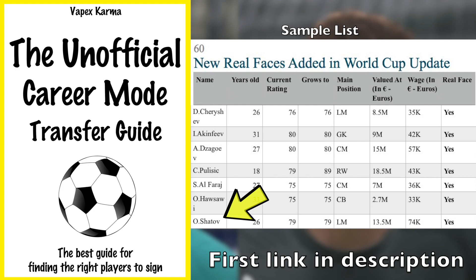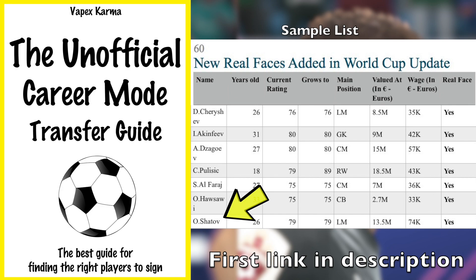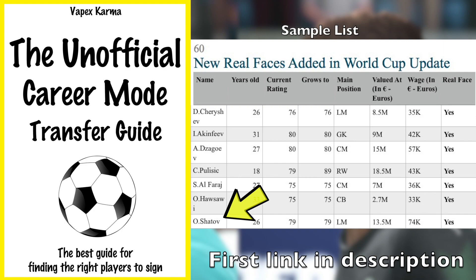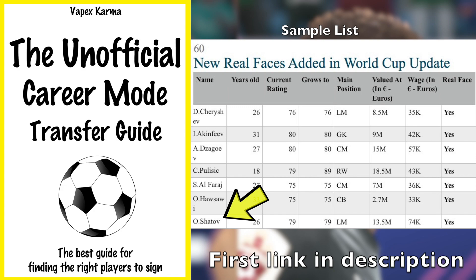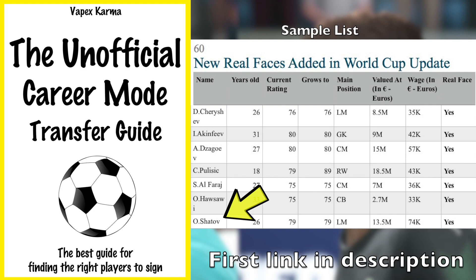If you want to see the other 45 you can watch yesterday's video. I've added Shatov onto my list of all new faces — you can get that in the career mode transfer guide. For those who have purchased it, check your emails; I've issued an update. The guide has 60 different chapters, and the 60th chapter has all the new real faces added in the World Cup update. It tells you the player's last name, age, current rating, potential, position, transfer value, and wage value.